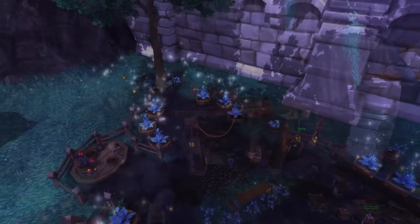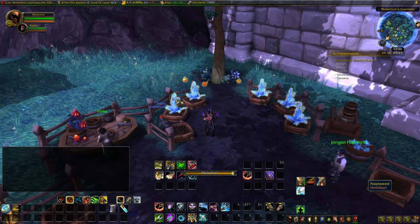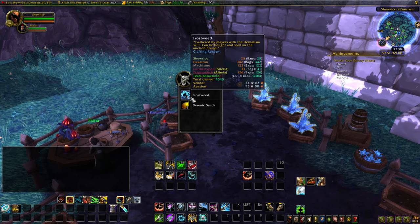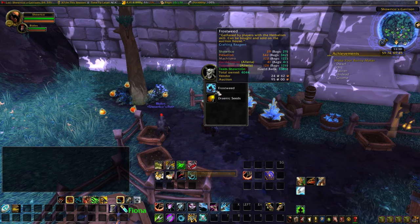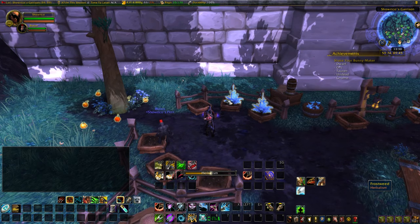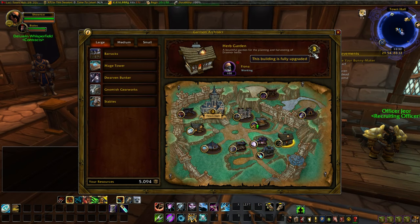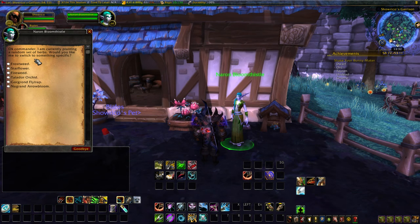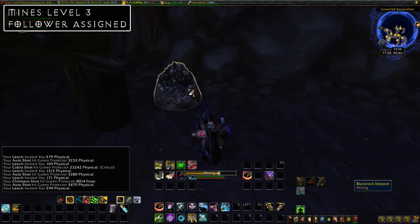That pretty much covers the main buildings. We also have the tertiary stuff — the Mine, the Herb Garden, and the Pet Menagerie. The Herb Garden may be a good idea since you'll be needing Frostweed for your Alchemy Lab, Cerulean Pigments for your Scribe's Quarters, and a smaller amount of Gorgrond Flytrap for your Hexweave Cloth daily crafts. It can take a while to go through, especially if you have a lot of characters. Personally I just get my herbs through the auction house, but it is worth running for those wanting to maximize profits. If you do decide to go for this building, level it to 3 and have a follower assigned — this lets you pick whatever herb you want, so go mostly with Frostweed and a little Flytrap.